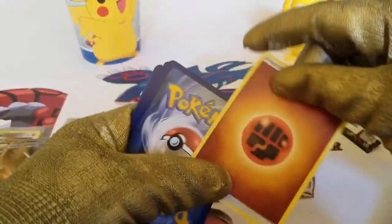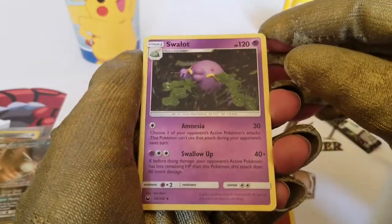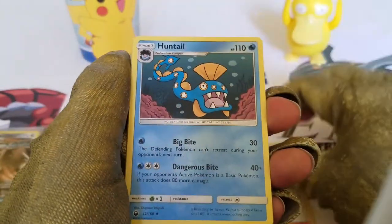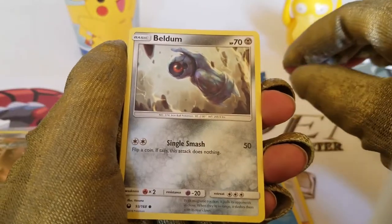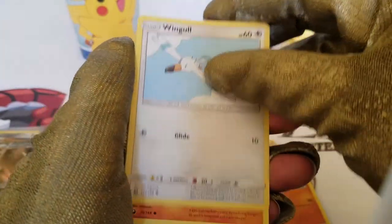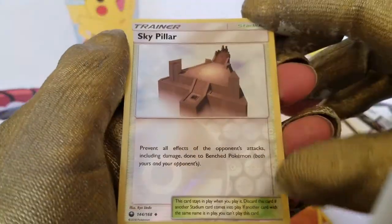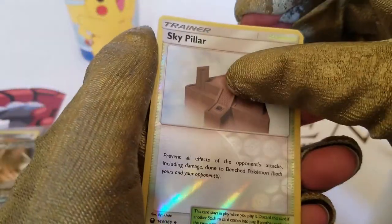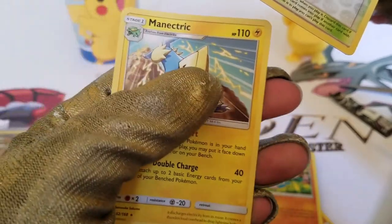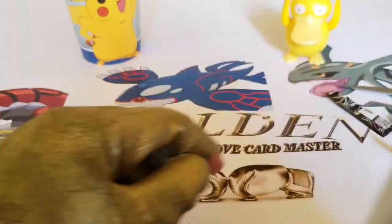Put that to the side, then go to the back — take one, two, three, put it to the front and reveal. The energy card is a Fighting energy. We have a Swellow, a trainer Copycat, a Huntail, a Breloom, a Spoink, a Baltoy, a Wingull, a Meditite, a reverse holo Sky Pillar trainer card, and for the rare card — a Minun. Nothing special, but this episode was one of the best we've ever had.